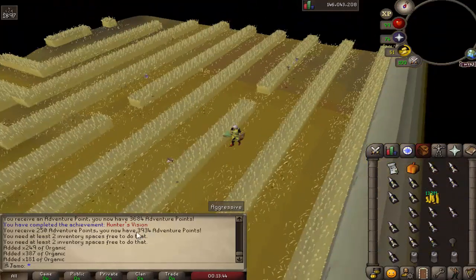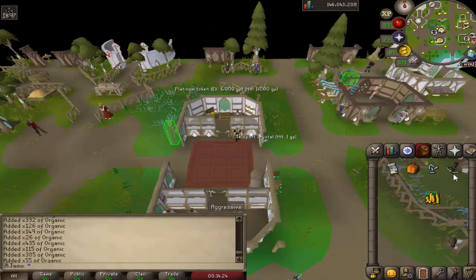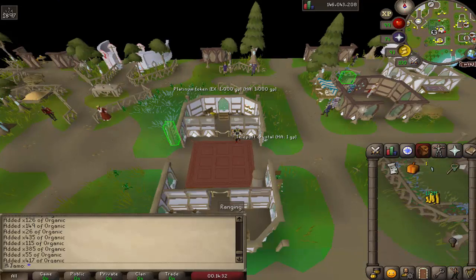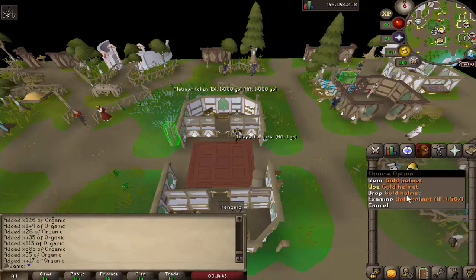I've just been catching Implings and I finished the Hunter's Vision Achievement, so we can now upgrade our Wolfbone Crossbow. Got the shards and the crossbow — let's use it. Boom — Beast Hunter Crossbow, nice! That is basically our crossbow for a while. And I almost forgot about the Mystery Box. That rip — that sucks.